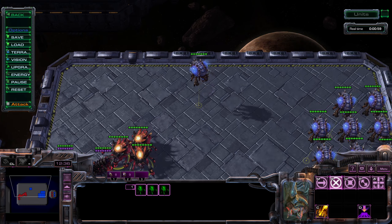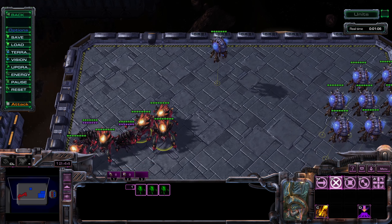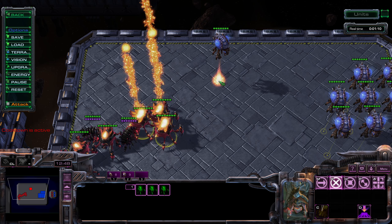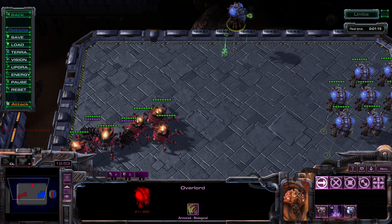What you want to do is cast it on this little flyer helper icon here on the ground. So I'll drop these biles here, and that's how you hit the overlord.